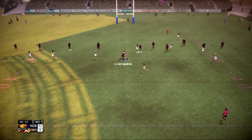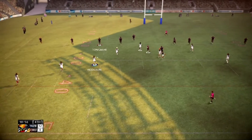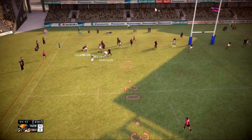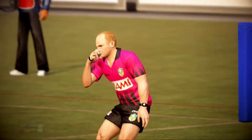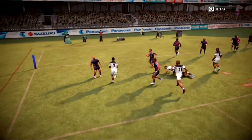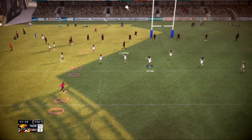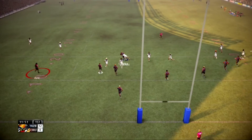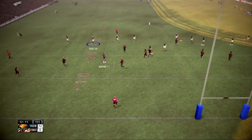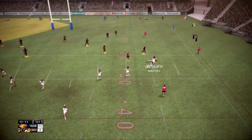Redman evades that tackle. What a tackle - beautifully executed. Hodgson showing plenty of speed. Sawaluma - he's tackled. To the hands, not the feet. Sort it out boys.